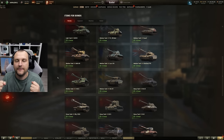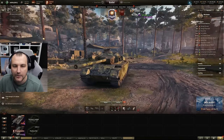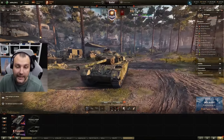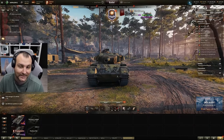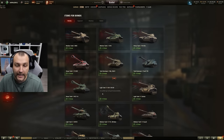Moving on next: Strv 81. Avoid — not a great tank, this tank has absolutely nothing to offer. It is pretty much another version of the Primo Victoria, pretty much useless in the game. Do I recommend buying it? Absolutely not. I would not take this tank for free.